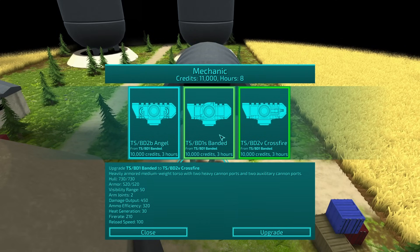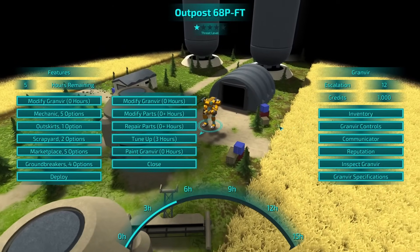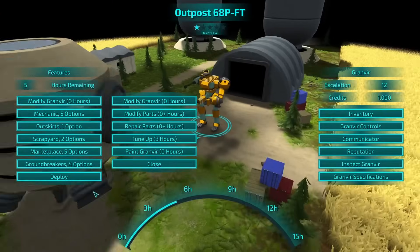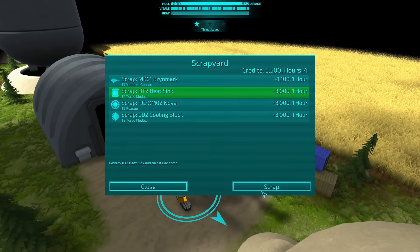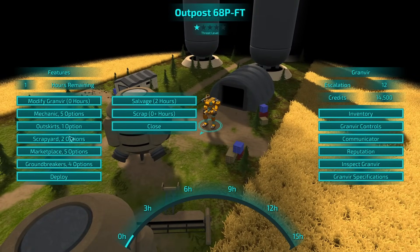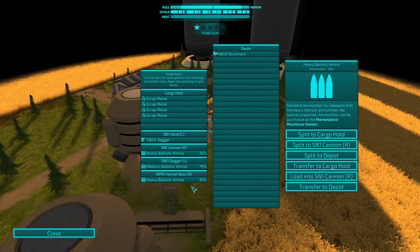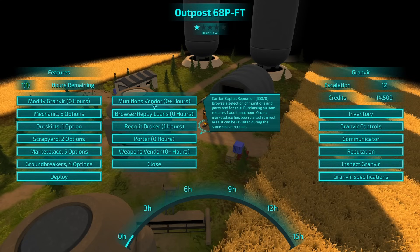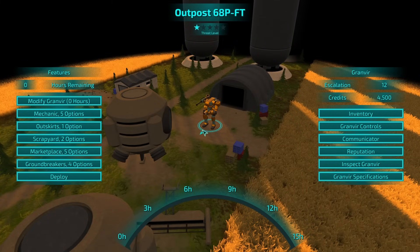Wait, are the auxiliary cannon ports? No. Yeah, let's just do that. Modify Granvir — you now get the hornet's nest. Go to the scrapyard, scrap some parts. Yeah, we've got the welter legs — we've got all of this stuff. Leave the burn mark, but I think we want to do marketplace munitions vendor. Inventory — okay, so we've actually split our ammo. So if we go back to the munitions vendor, we need heavy ballistic ammo purchase. Do we do one more? I think so — we'll do exactly one more mission.